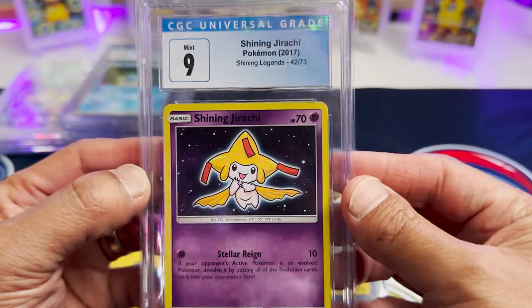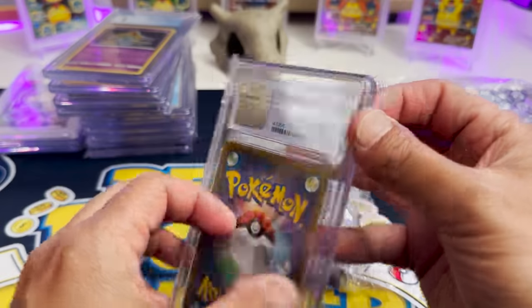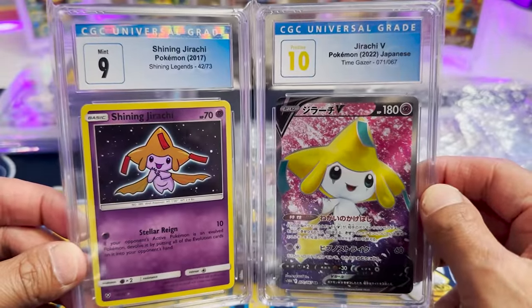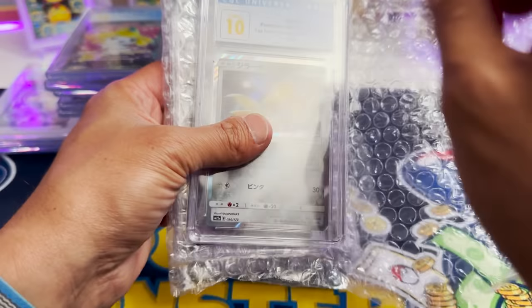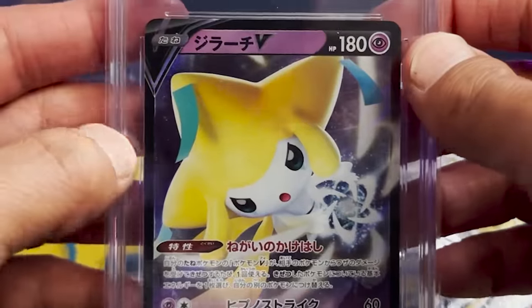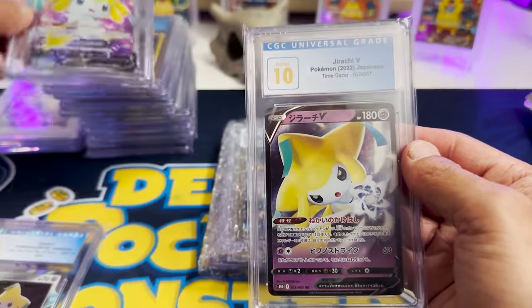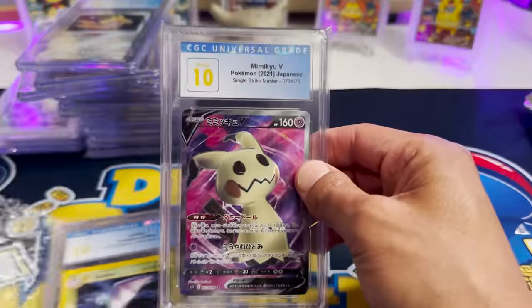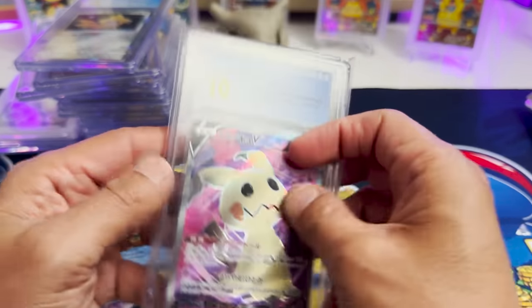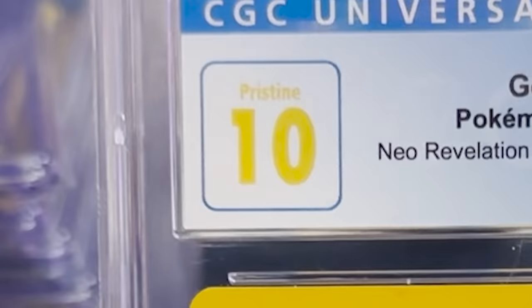And a Shining Jirachi from Shining Legends — I love this set. Some more CGC — another Jirachi, a Pristine 10 Jirachi. Let's get those Jirachis side by side. That is a dope looking card. I see another Jirachi — Tag Team GX Jirachi. Who are the Jirachi fans? You have some beautiful cards here. A Pristine 10 Jirachi. And then we have the regular V from Time Gazer. And then a Mimikyu Pristine 10 — so many Pristine 10s. With CGC, if it's a 10, it's very, very beautiful and perfectly centered. And then we have a vintage first edition Gold Bat from Neo Revelation in a Pristine 10. That is actually pretty cool. Flawless.